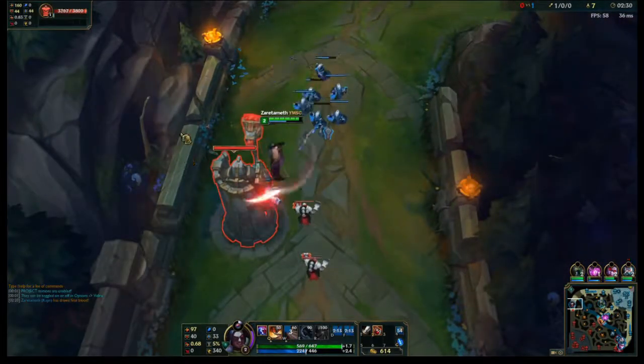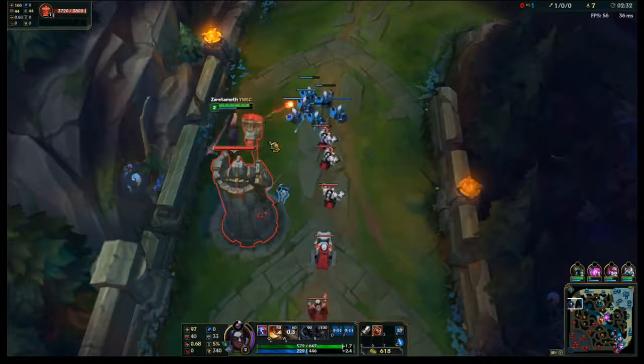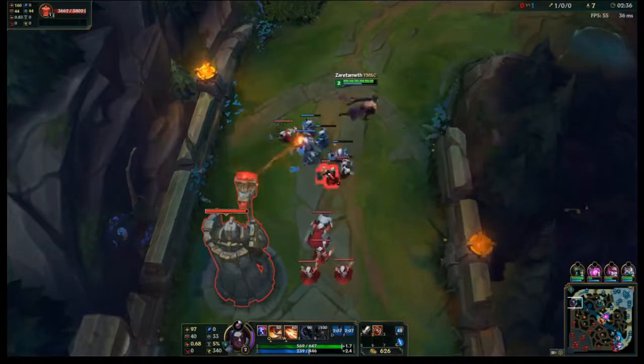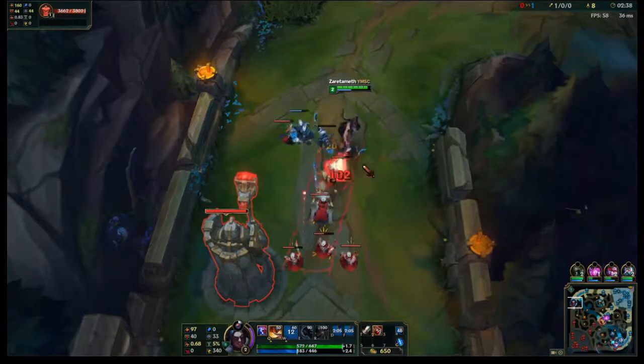Now it's almost 3 minutes into the game, which is when junglers like to gank in his TF jungle, which means he can gank you at level 3. But at the same point, I should be able to escape him relatively easily.